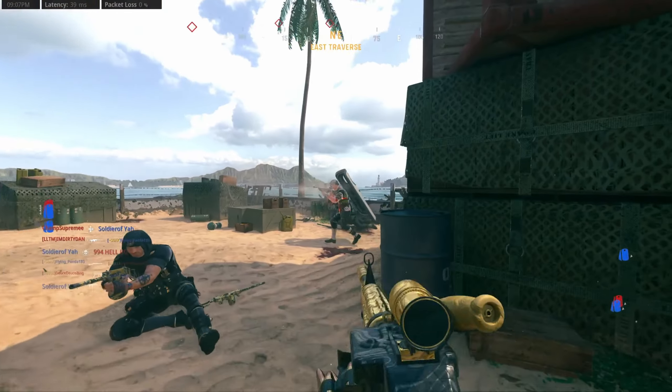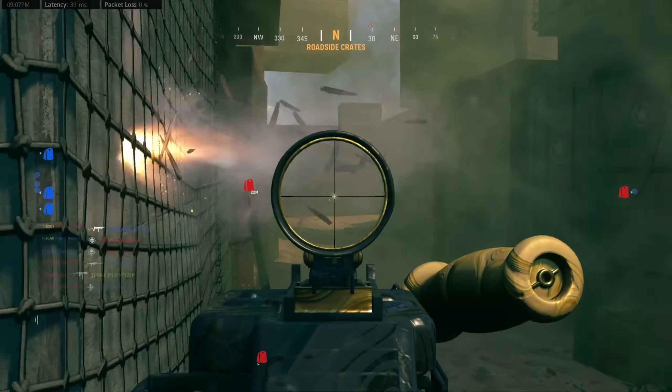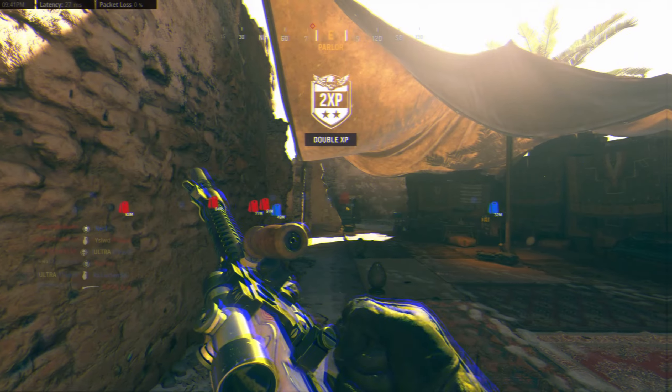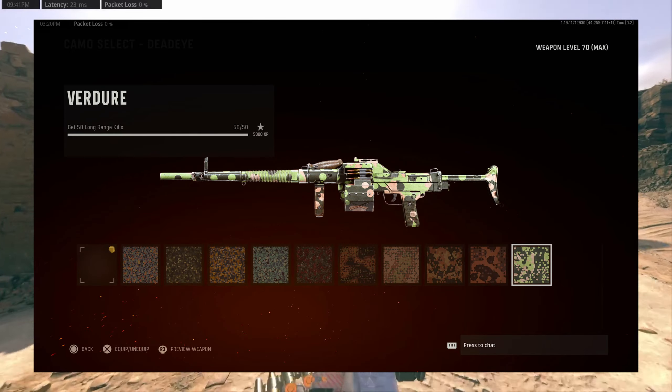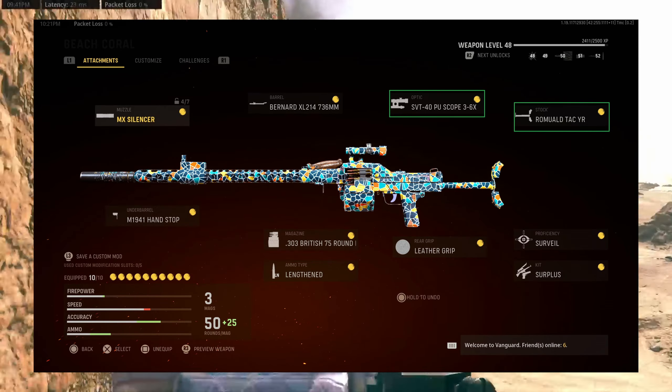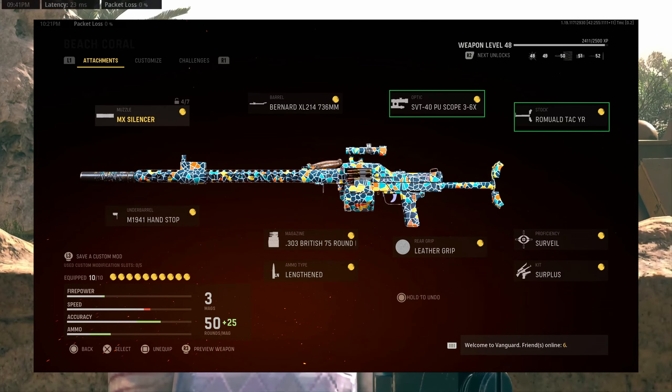Starting off with the challenges, we'll once again be going into hardcore game modes as they are the absolute best for completing camo tiers, especially ones that use or require lower damage attachments. There will be a few that we will be skipping as they will autocomplete with no problem by the time the camo grind is finished. These will be the 400 eliminations, 50 headshots, 50 multi-kills, 30 bloodthirsties, and 100 close range kills.